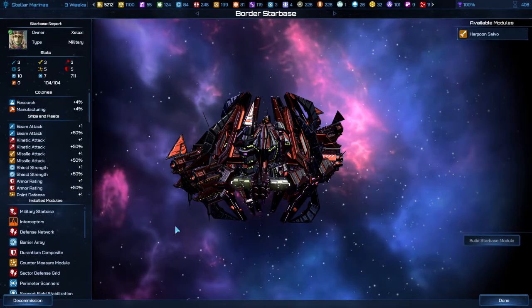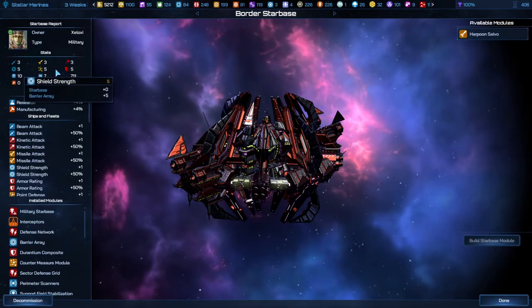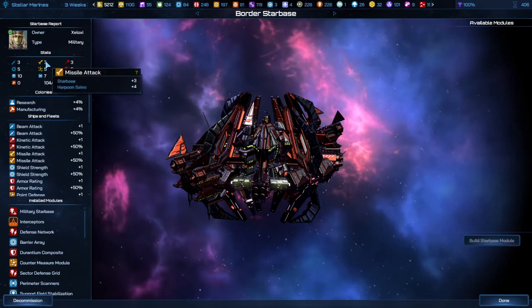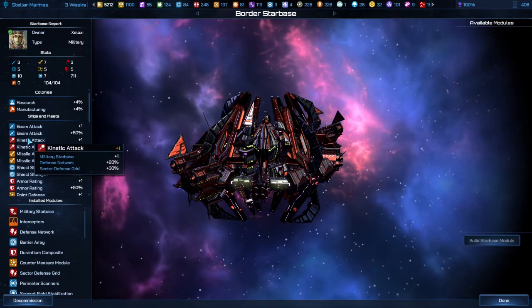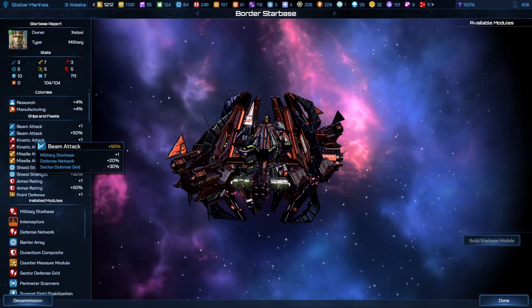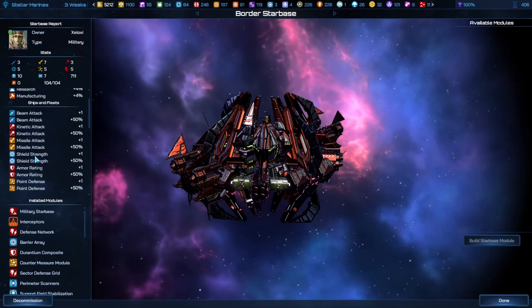This is an example of a military starbase that's been leveled up quite a bit — it already has some defenses. I've got a new harpoon I can add to it, which builds up its missile attacks — it went up to 7. Down here we have an improvement to the sector defense network, which basically means that everything flying within the area of the starbase gets a boost if a battle happens within that area. It even lists everything in the area that would be affected.